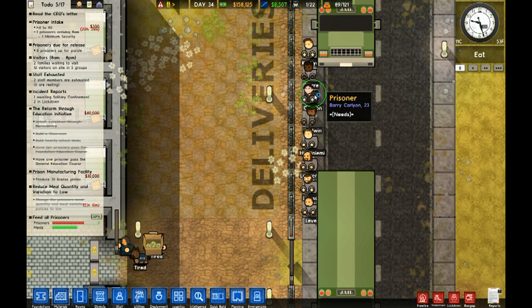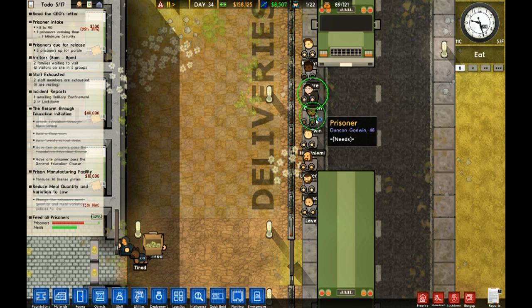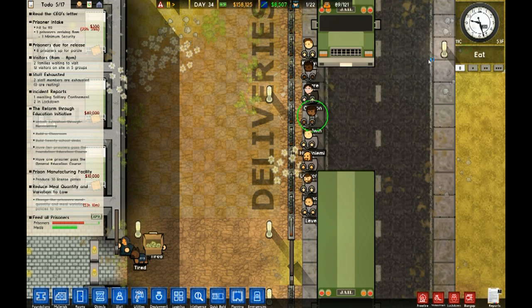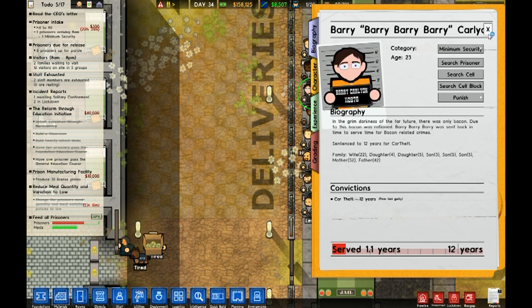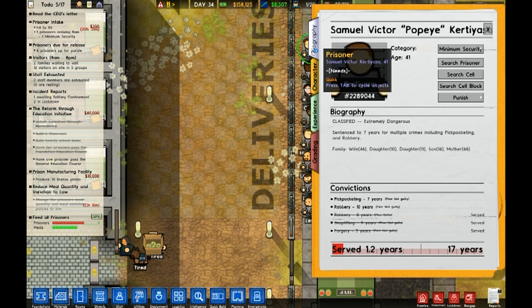Goodman. Barry. Carl. Why has he got a different... his jumpsuit is just slightly different than everybody else. I don't know. This guy has got a great jumpsuit. Why does this guy have on just a t-shirt?